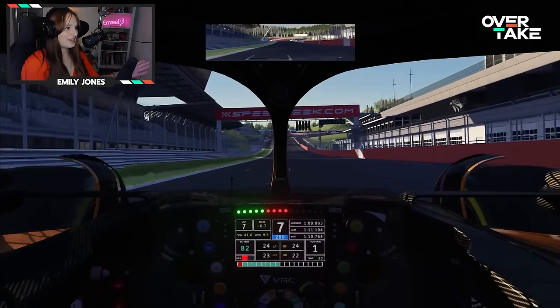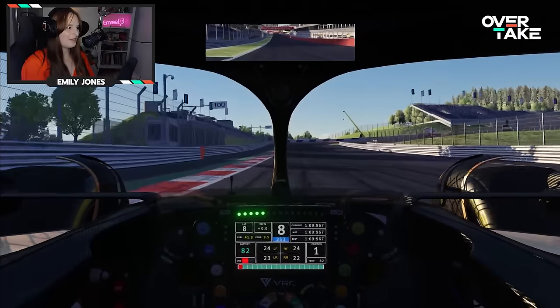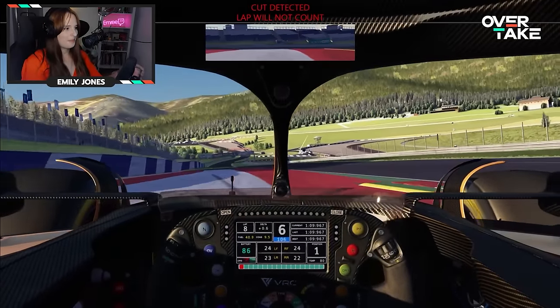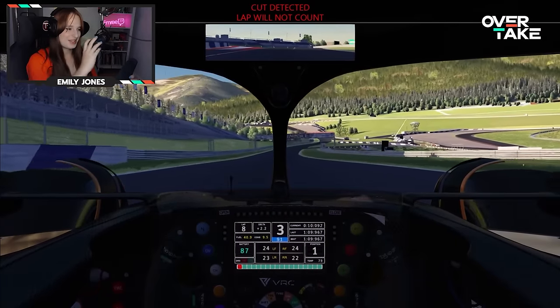That's a lap of Red Bull Ring in the Formula Alpha 2022 — a 1:09.9. My opinions on the Assetto Corsa mod: the pros are the porpoising — it's incredible — and it feels really predictable in the slide. The con is I don't know how this will feel on a non-direct-drive wheel. If you have a less strong wheel, maybe like a G29 or something like that, maybe it won't feel as good. But honestly, this is a great mod. It's really cheap — like $4 or something. Definitely thumbs up.